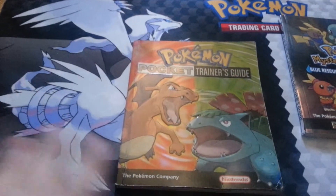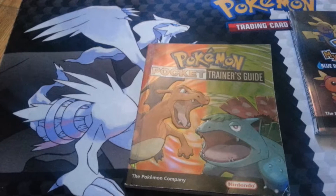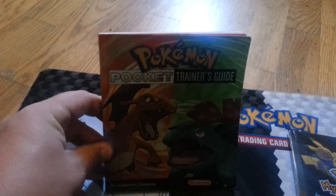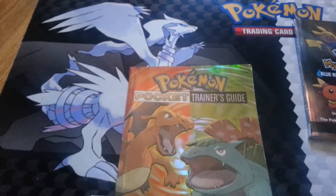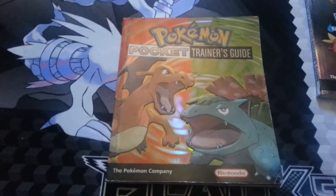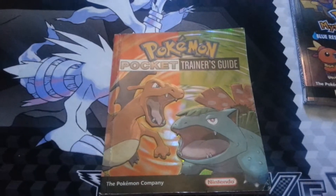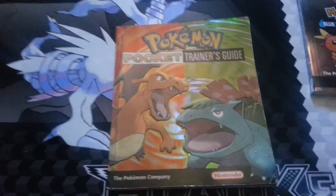Which wouldn't surprise me, because when I actually went and got this, I was picking up LeafGreen from Circuit City. They had the sign that said, oh, if you buy the game you get the Pocket Trainer's Guide, and they did not have any — except for this one, which was standing on top of a rack on the counter. When I bought my LeafGreen, I said, Dad, I really want the Pocket Trainer's Guide, and the sign says I can have it. The clerk was saying, oh, we ran out, there's no more, you can't get it. But I said, it's right there. And my dad ended up talking them into giving me the display copy.